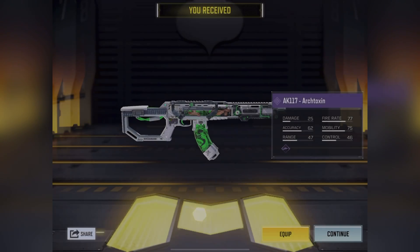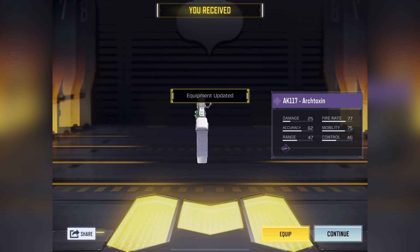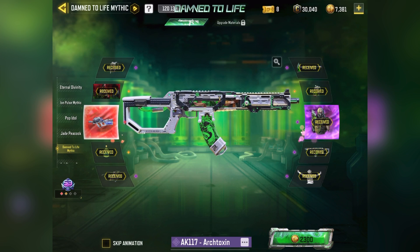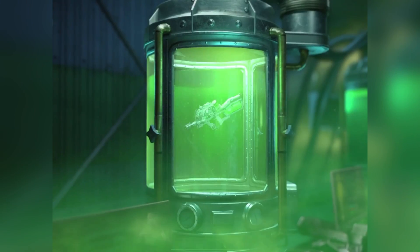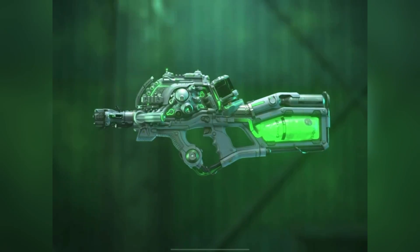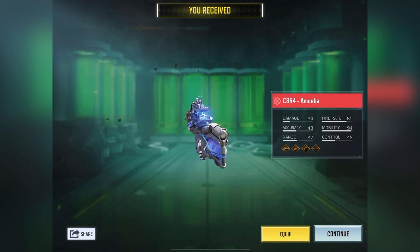So finally we have got the first mythic gun from this draw. Maybe you guys are thinking this is just a normal epic skin — then my friends, wait and watch the full video to know why I think this is a beautiful AK117 — it is a mythic gun. And finally the mythic CBR4. I was thinking a lot about whether I should get this or not, but I finally got this mythic CBR4 Amoeba — another cool mythic gun in my collection. Do you guys know what Amoeba is? Comment below — let's see who is good in biology.